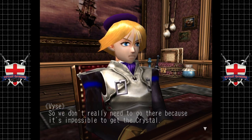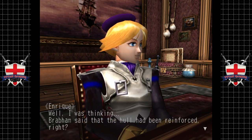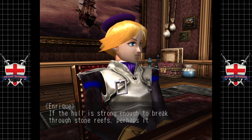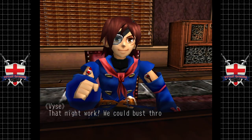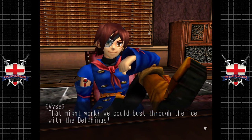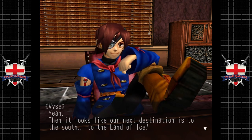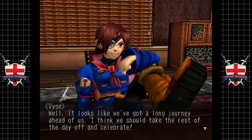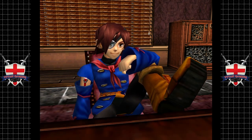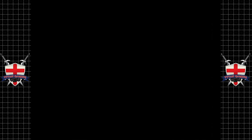Unfortunately no one has ever been able to break through the ice - all we've been able to do is observe the ruins from the sky. So we don't really need to go there because it's impossible to get the crystal? Well, Brabham said the hull had been reinforced - if it's strong enough to break through stone reefs, perhaps it's strong enough to break through the ice. That might work - we could bust through the ice with the Delphinus. Looks like our next destination is to the south, to the Land of Ice. Take the rest of the day off and celebrate.